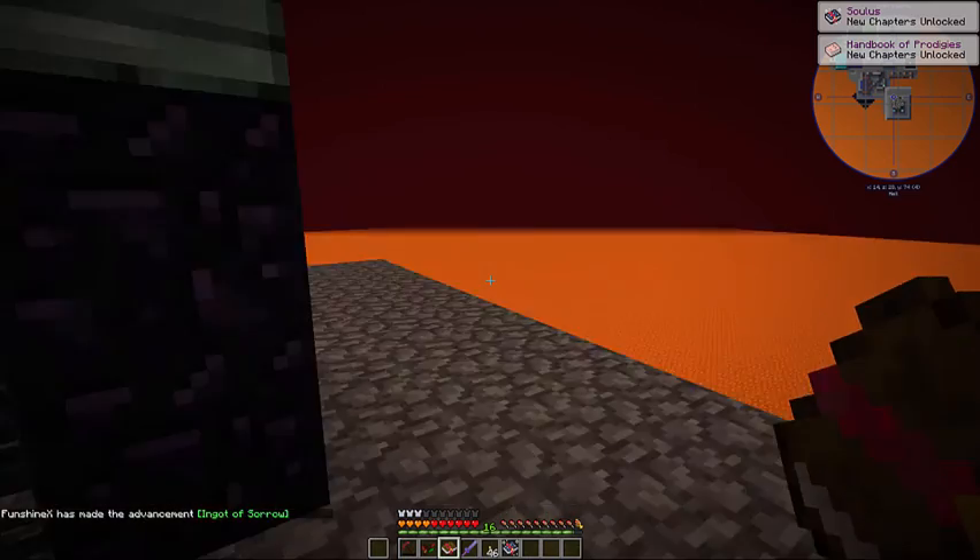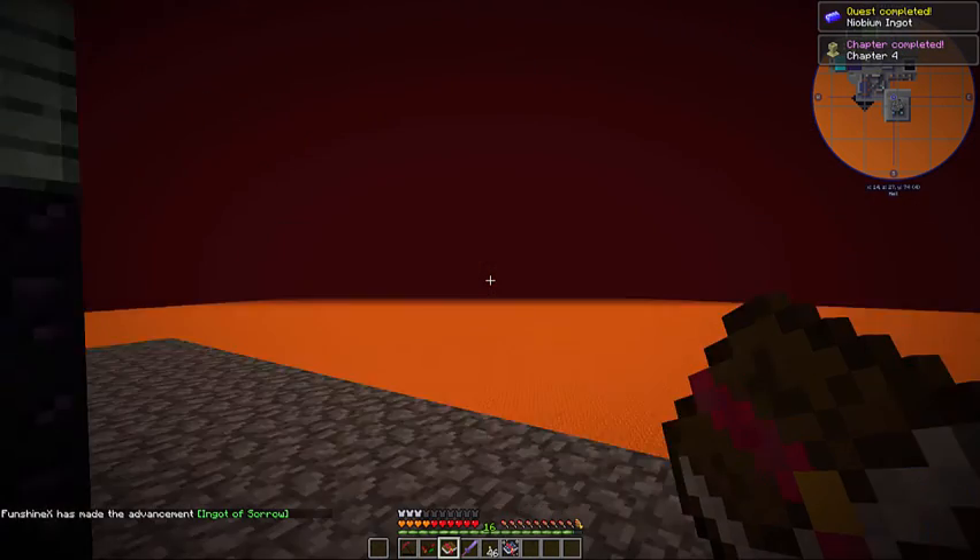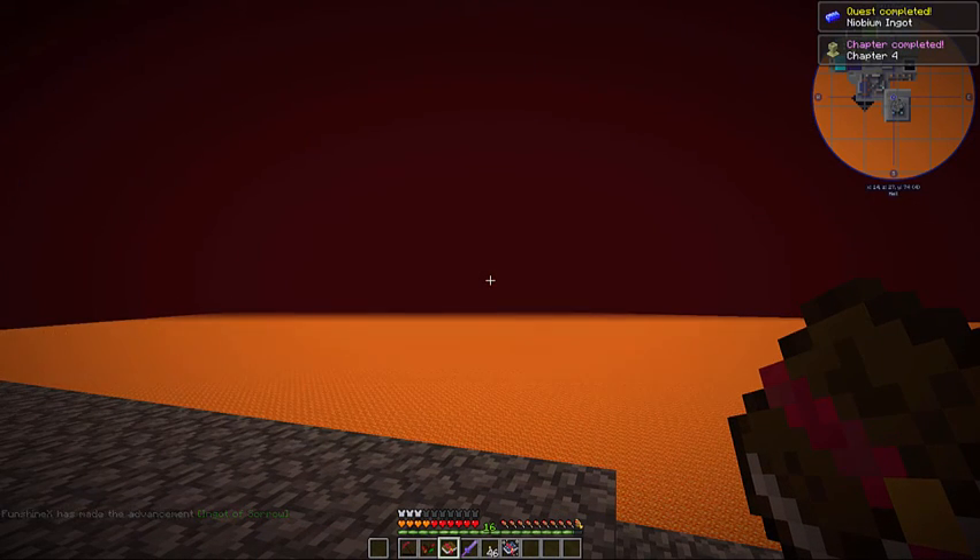There we got the Ingot of Sorrow — that must have spit this out. Did it put it in the chest? It did. 12 Neobium. Chapter 4 complete. Woof.